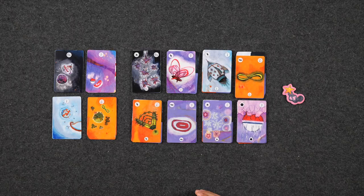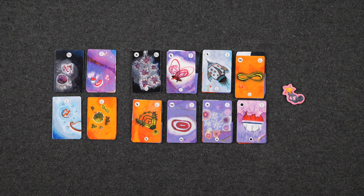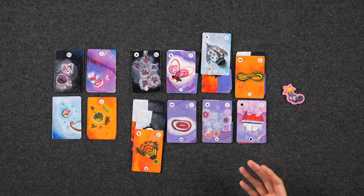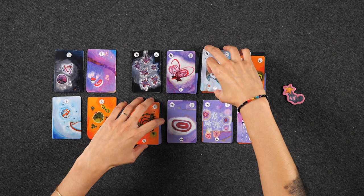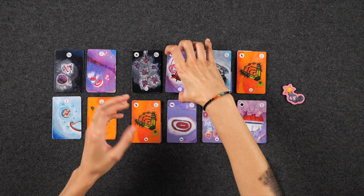On your turn you can either take a launch action — discarding one of each required card type of the same galaxy to take that voyage card — or you can take what's called a coordinate action. This action allows you to discard two cards of the same type, where type is the top left corner symbol. Doing so activates its power. This is how you look for the cards you need. Each type of card has a minor power and a major power — if you discard two identical cards, you do the major power, which is a stronger version.